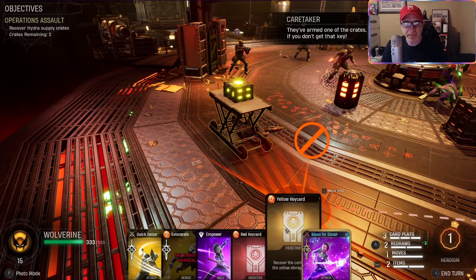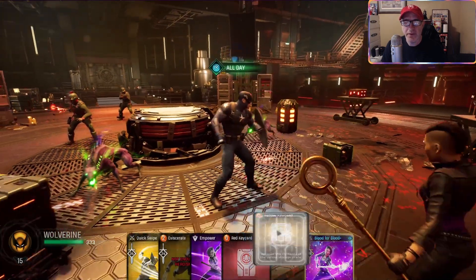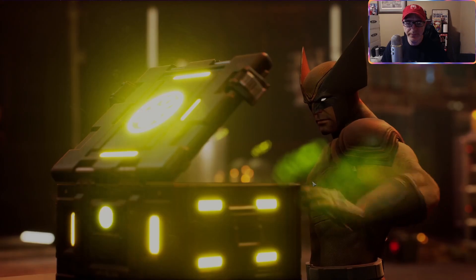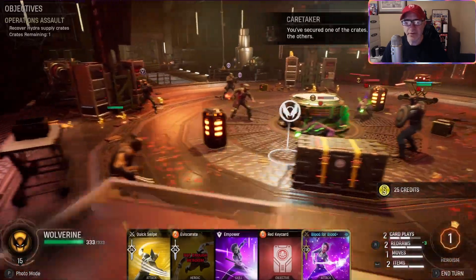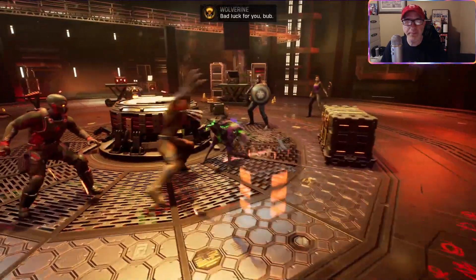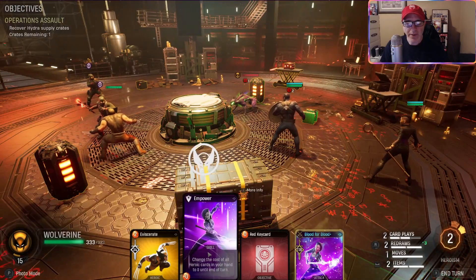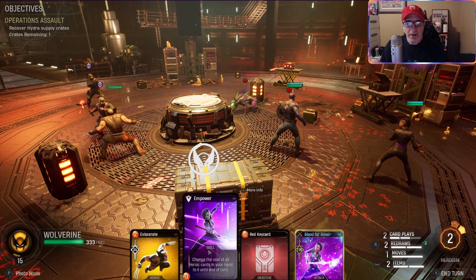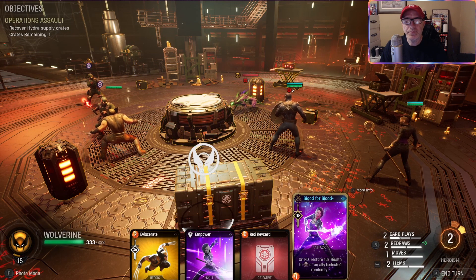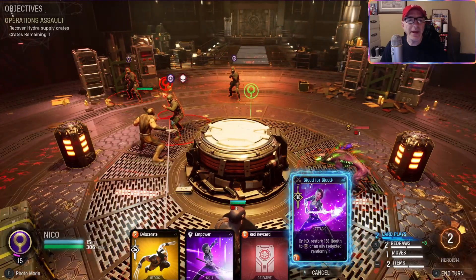The yellow one will explode if you don't get that key - all right, so we're gonna have to do that. Go get it, Wolvey. Quick Swipe - yep, let's do that. Just a little bit. We got Empower - change the cost of heroics in hand. I think we'll go - we could do that, or that, or that, really any of them.